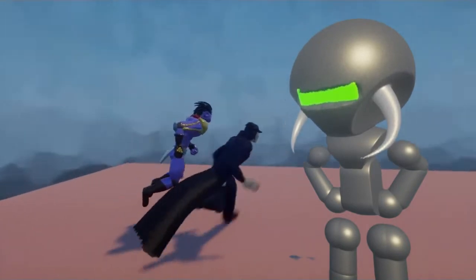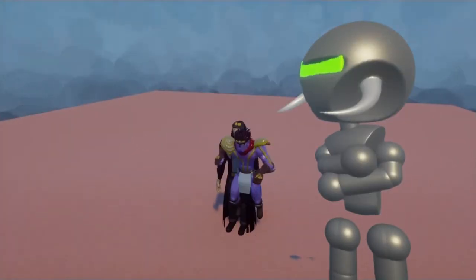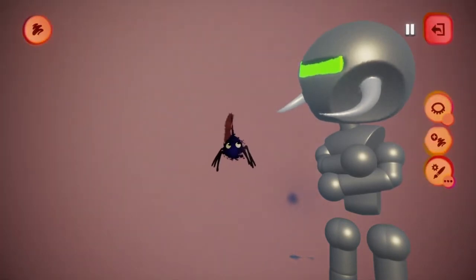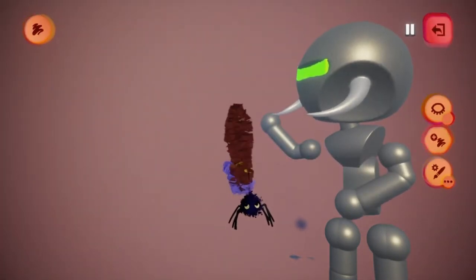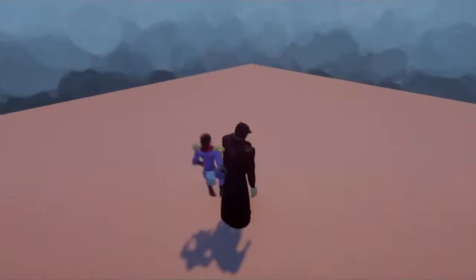You know, gotta do stuff, test that out, make sure it looked nice. Then gave Star Platinum a really poor punch. Then we went on and made whatever this is — it's supposed to be a fist, but you know, it don't look like it. We all know that.